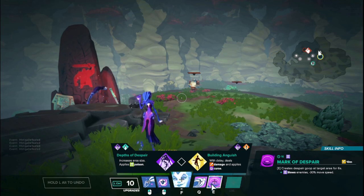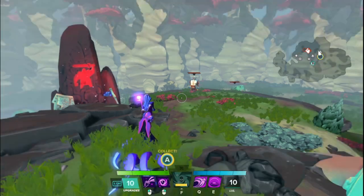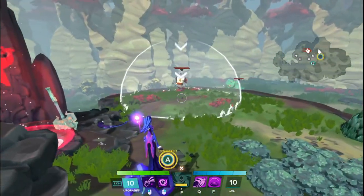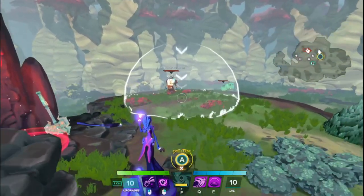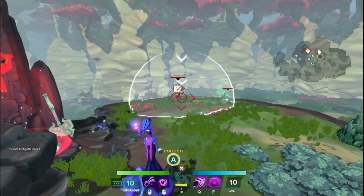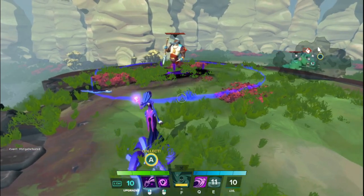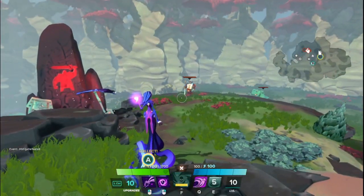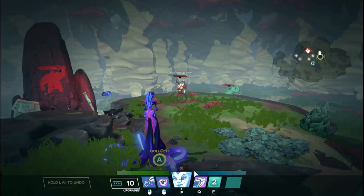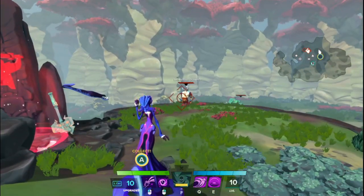Zenobia's last basic ability is called Mark of Despair. Create despair at the target area for up to six seconds — enemies inside the space are slowed at a 30% movement speed reduction. It's a 16 second cooldown. It's a very simple ability with a pretty wide area of effect and decent cast range. Enemies inside are majorly slowed and it lasts for quite a while. It's just a really good tool for lockdown — one ability pushes and weakens, one makes them take more damage, and this one slows.